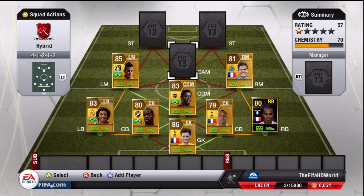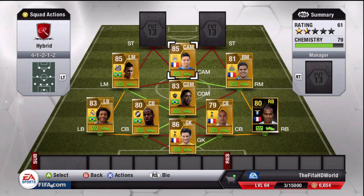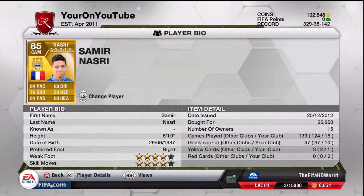The CAM is Samir Nasri for Manchester City — a very very good player, a lot better than I thought he was going to be. He has 84 pace, 76 shooting, 84 passing, and 88 dribbling — four-star skills and four-star weak foot for 25,250 coins. He scored 10 goals in 15 games. I would honestly have him over David Silva or Santi Cazorla in the Premier League. There's also a really good chip goal you'll see in the highlights.